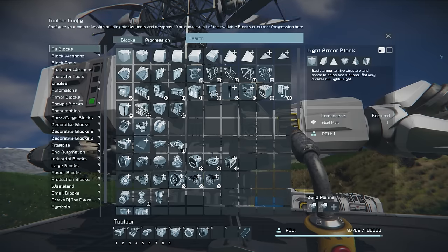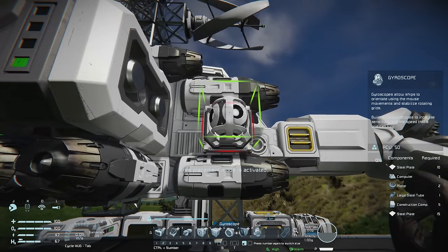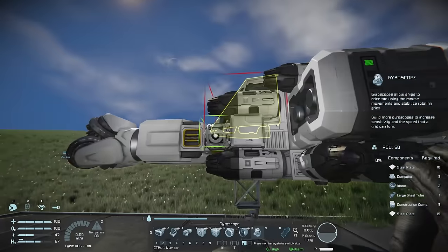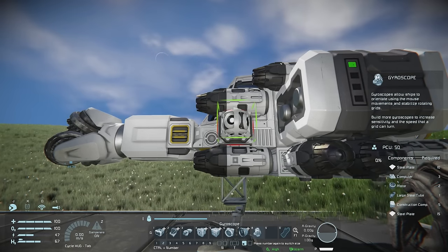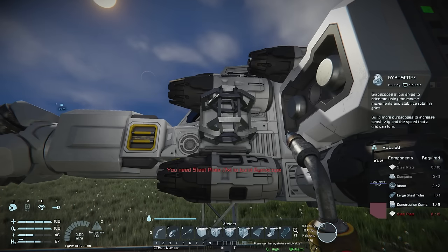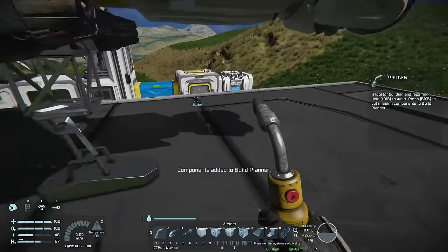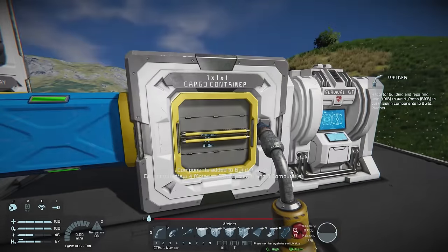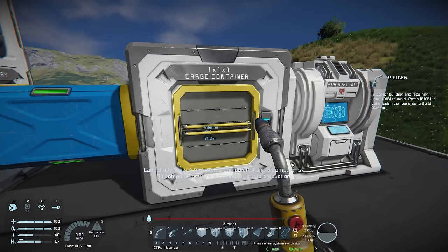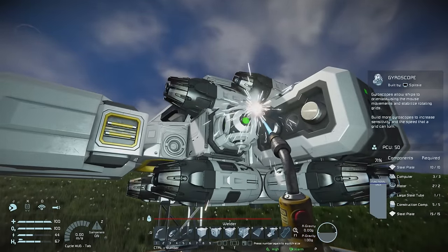Press G, find gyroscopes, and add them on each side of this block — one there and one there, rotated to match for symmetry. For direct control methods, gyroscopes function exactly the same regardless of placement orientation. If you want to know about specific situations where orientation does matter, there's a dedicated gyroscope tutorial linked above.